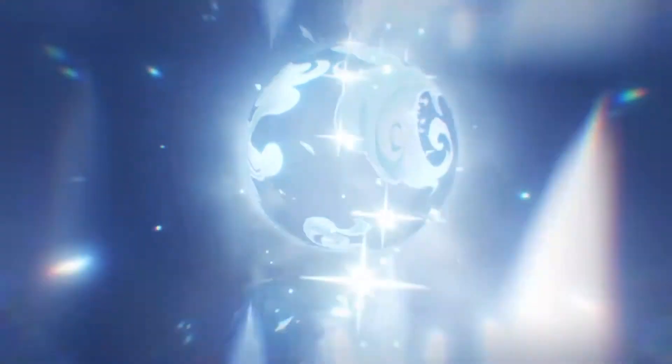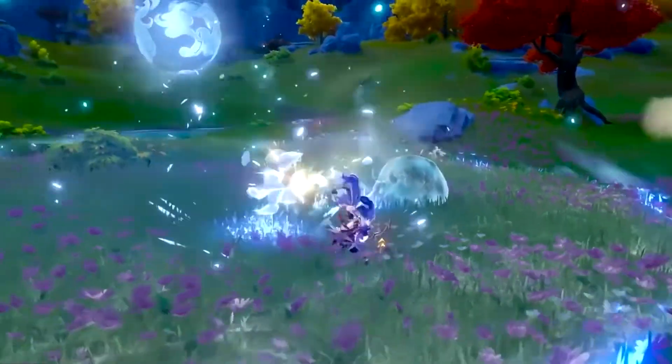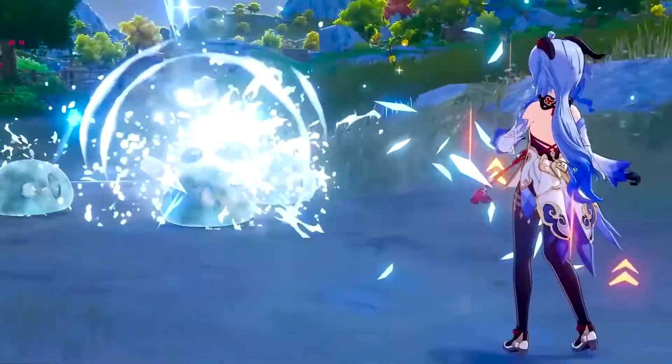Elemental Burst — Celestial Shower: Ganyu will summon a sacred cryo pearl, and during its ability duration, the sacred cryo pearl will continuously rain down shards of ice, striking opponents within an AoE and dealing cryo damage.